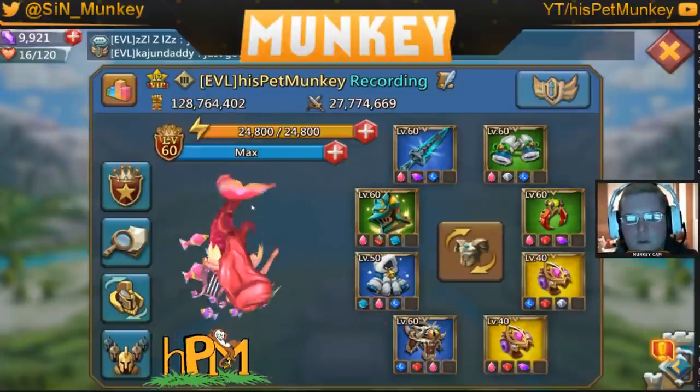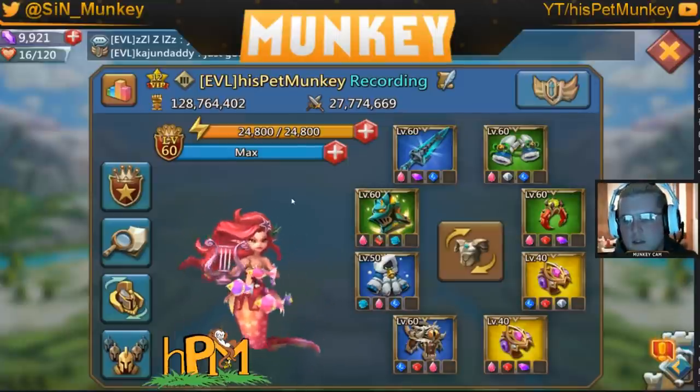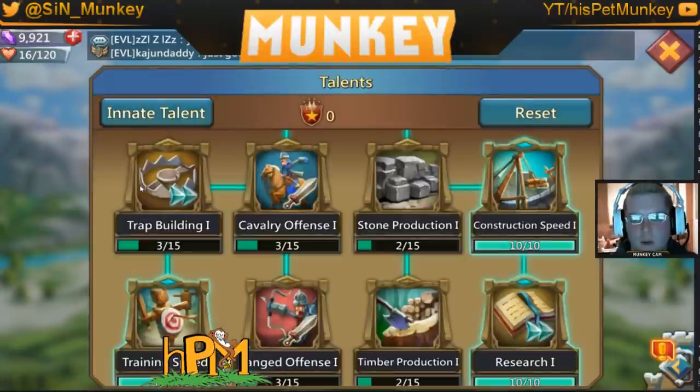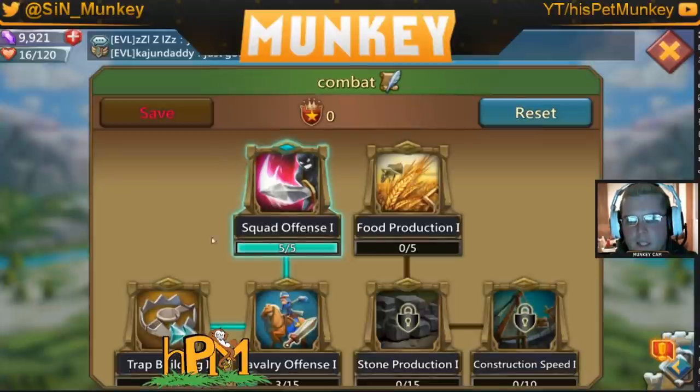Hey YouTube, Monkey here. Today I'm going to cover talents, gear, and basically the stats you want to focus on. We're going to pull up my combat talents. Everything's going to be on the left side. The key to remember first and foremost is: attack is primary, health is your secondary, and defense is the least important when you have a choice between the three.